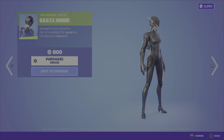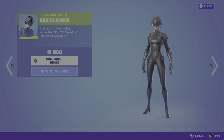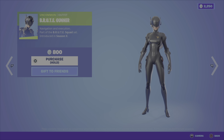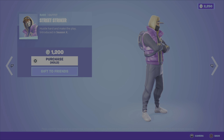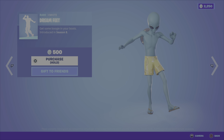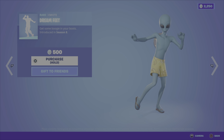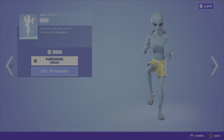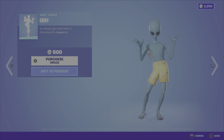On to the daily items. We have the Brute Gunner outfit from the Brute Squad set, Season 10 — not a bad little outfit — for $800 V-Bucks. We then have the Street Striker outfit from Season 10 for $1,200 V-Bucks. We have the Dreamfeet emote from Season 8 for $500 V-Bucks. The Zany emote from Season 4 is $500 V-Bucks.